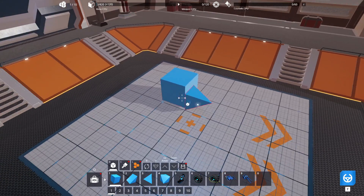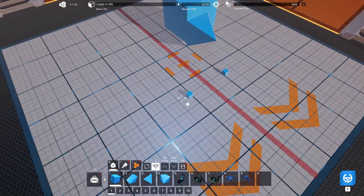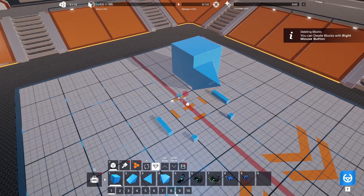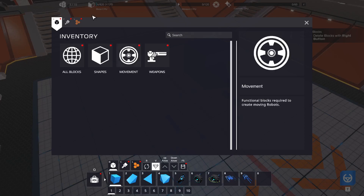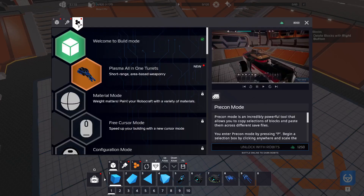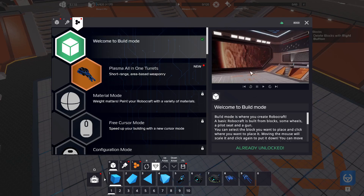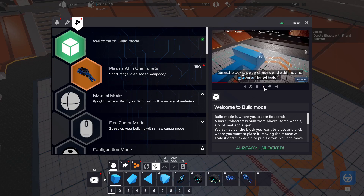R for rotate. V — what's V? Oh, it's a mirror! It's mirror construction — that can be handy. I for information. Q — what's Q? It's inventory! So it's got videos. Pre-cons allow you to copy entire selections of Robocraft to help instruct you. There's a welcome to build mode tutorial video. Obviously I'm going to need to watch those and play around a bit before I make a build, because that's going to take a while to get used to.